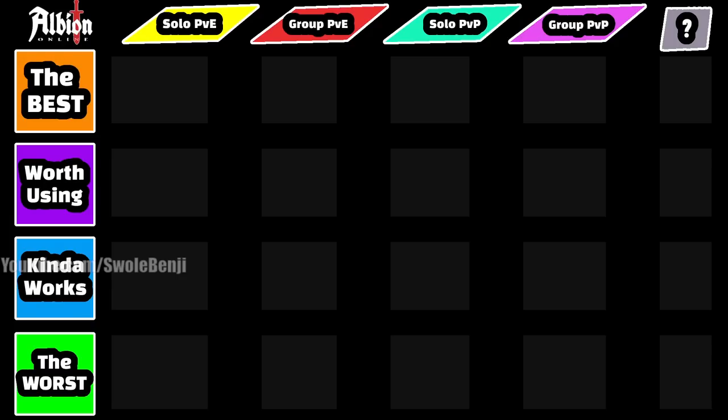This tier list covers many different aspects of Albion Online — not just PvE, not just PvP. For solo PvE, the Battle Axe is really, really good. Open world mobs die really quick to the E, and the W and Q spells are all amazing for solo PvE — solo dungeons, open world mob farming and so on. What makes the Battle Axe extra special is that it heals you, which means you can solo group content and even certain group dungeon bosses all by yourself.